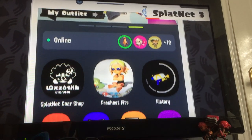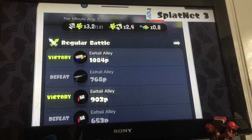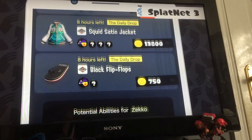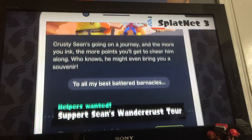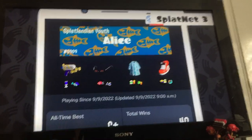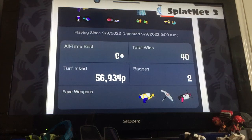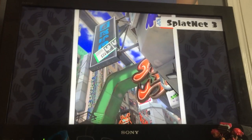Splatnet 3 - you can use this with your smart device, which looks quite cool. It contains features like checking your latest battle stats, and hopefully this information isn't just locked to Splatnet 3. From the Splatnet gear shop - access features like Krusty Sean's Wondercrust. You can view history to take a trip down memory lane with your past matches. They did this in Splatoon 2 as well.